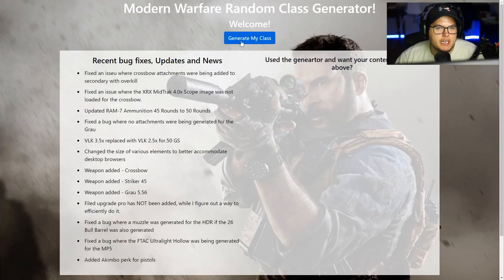Ladies and gentlemen, today we're going to be trying something different. We're going to be using mwrandomclass.com. This is a video idea that I got from Muggo. He posted a video using this same website, and I want to give it a try. Basically what we're going to do is go to this website, it's going to generate a random class for us — it doesn't even necessarily use all the attachments on all your guns — and we're just going to see what kind of damage we can do in a hardpoint game with it. So here's what the website looks like: Modern Warfare Random Class Generator. Just click Generate My Class and let's see what we get.